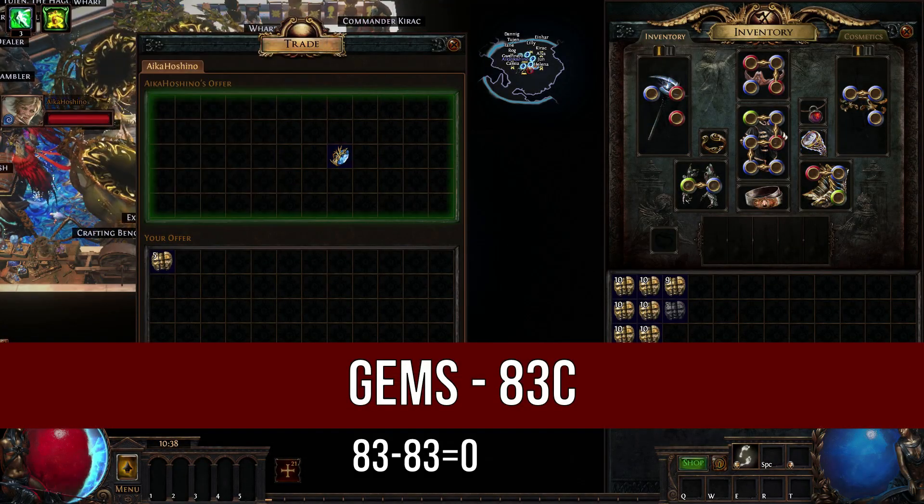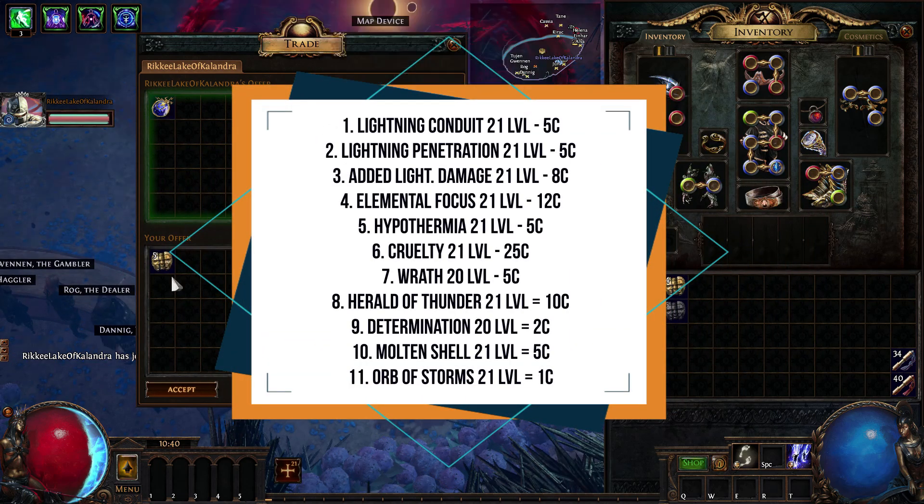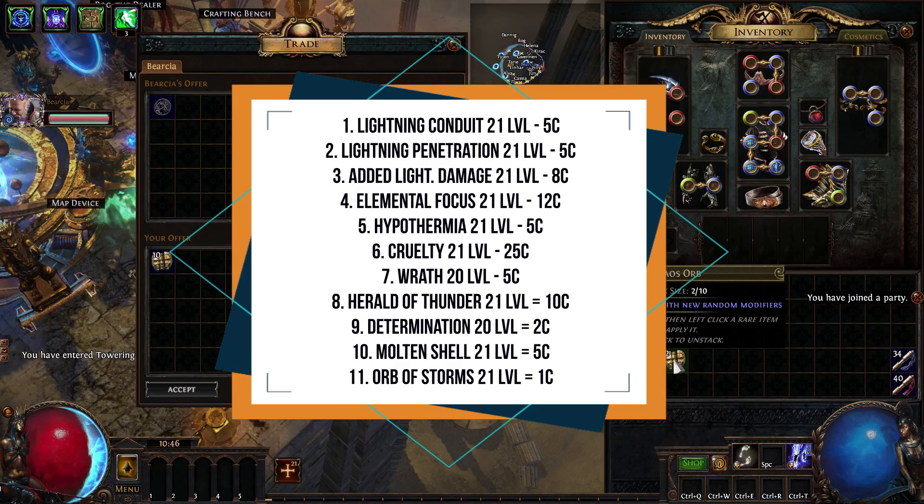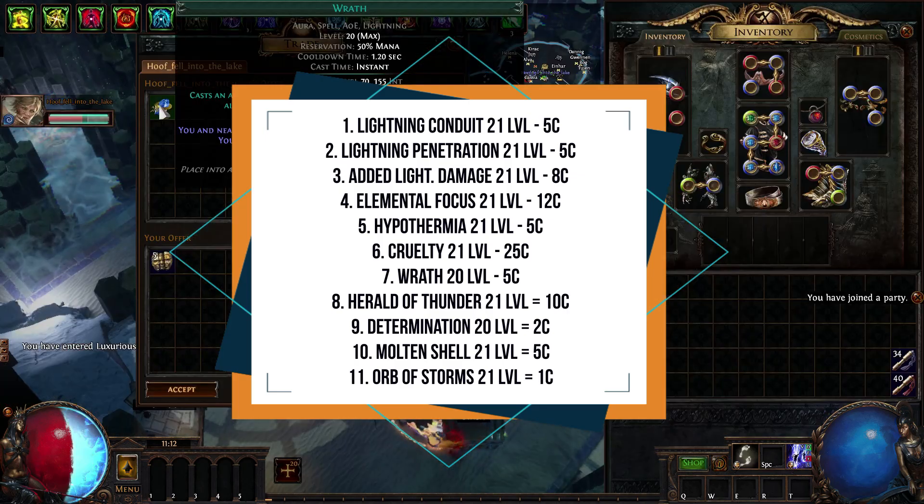I bought a lot of gems for this build. First of all, our main damage setup: Lightning Conduit, Lightning Penetration, Added Lightning Damage, Elemental Focus, Hypothermia, and Cruelty Support.